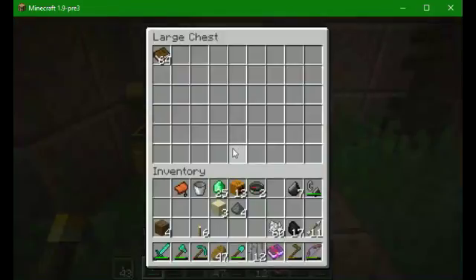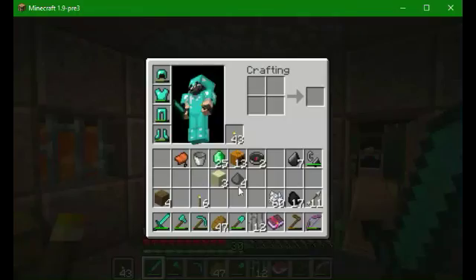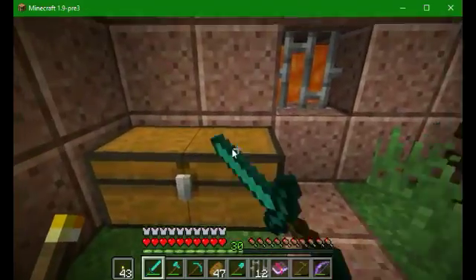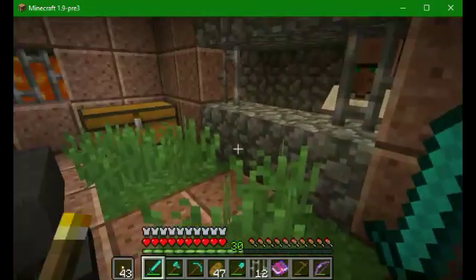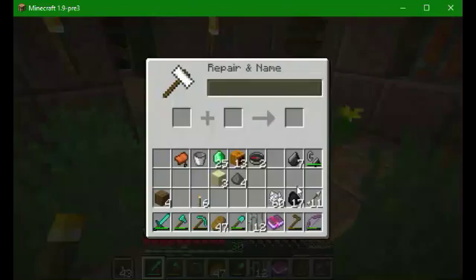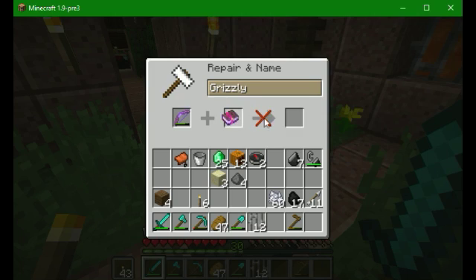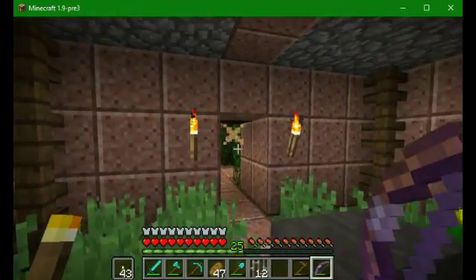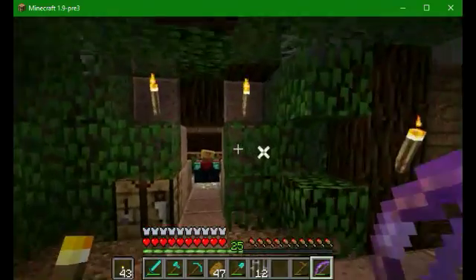I also got a saddle from the dungeon, which I want to try and use to ride our skeleton horse. First I gotta do that — hmm, only five. Not bad. Alright, this thing is at least — you know — just need a flame on it.